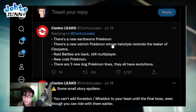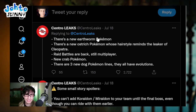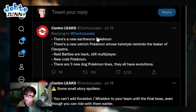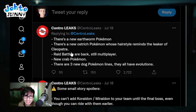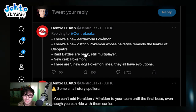There is a new Earthworm Pokemon - that's probably the one teased in the second trailer towards the end where they showed something going up in one of the gym challenges like a goalpost pole. There's a new Ostrich Pokemon whose hairstyle reminds the leaker of Cleopatra - very interesting. Sounds like another one of those waifu-mons or husband-o-mons that they were talking about, and there's going to be a lot of those.